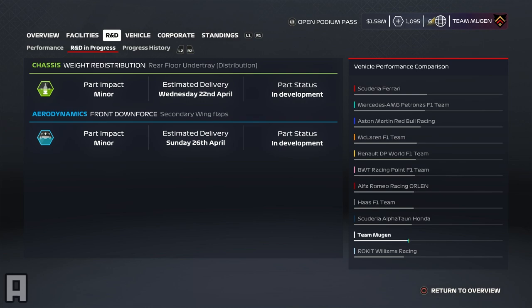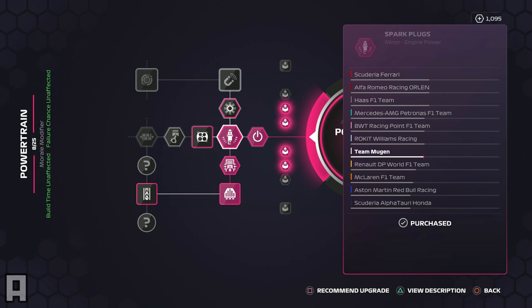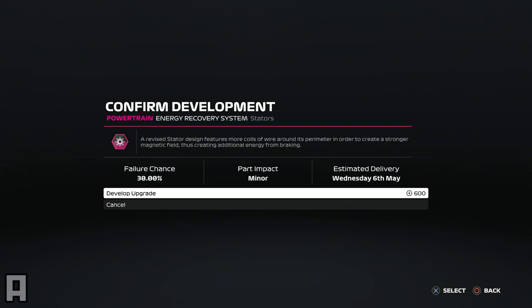We've got a couple of upgrades that should be on the way before the Dutch Grand Prix. In addition to those two, we also had an engine upgrade which literally came onto the car the day after the Chinese Grand Prix. But now that we have a decent number of resource points carried over from the Chinese Grand Prix after our good results, we're going to decide to upgrade the engine. As you can see on the chart, we will be very, very close to the Mercedes engine. So that will cost us 600 resource points and should be with us in time for Spain.